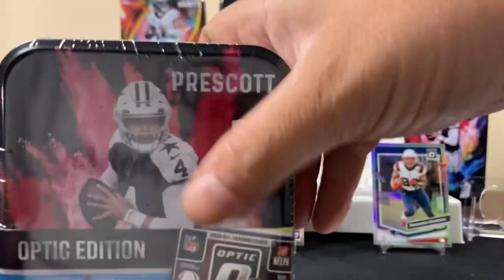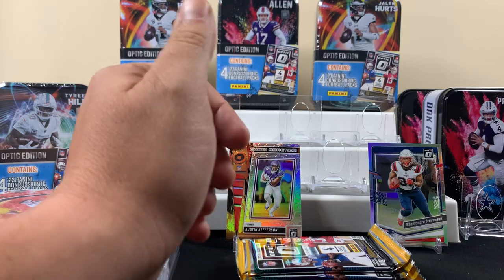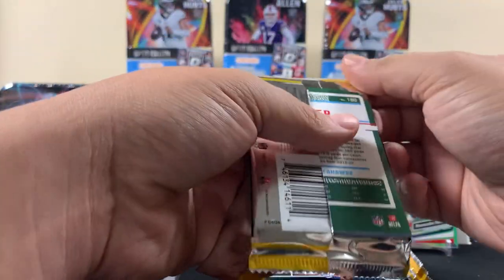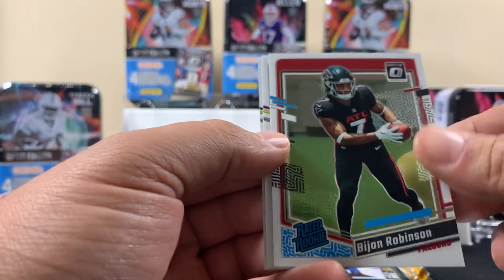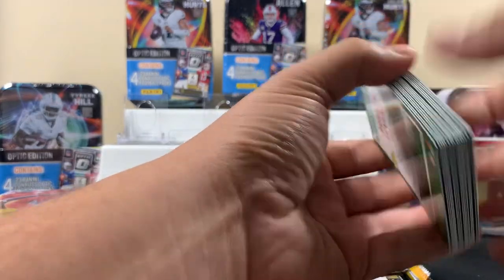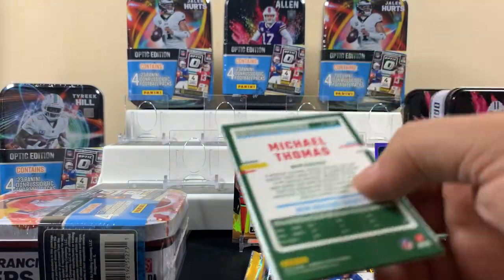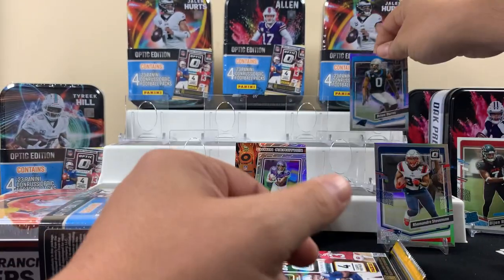All right, we'll go right to the other Dak Prescott ten. Four retail packs - it's not a lot, not a lot of chances. But I've seen people have luck out of these, and who knows, maybe today's our day. Remember how somebody got lucky out of like one blaster? People just have that luck. Here's a BJong rookie. Like I said, it's a gamble - sometimes you get lucky, most times you don't.